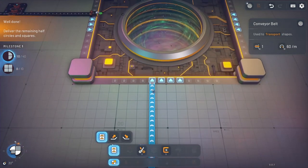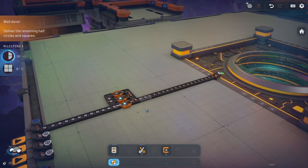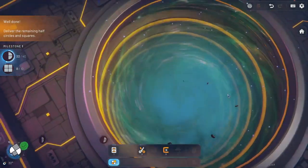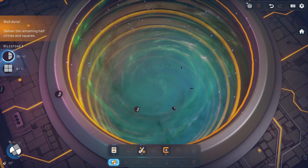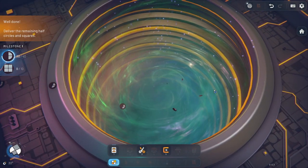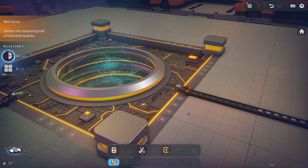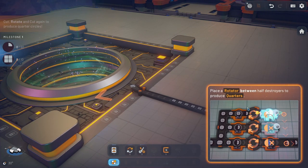They want 10 of those. As those go on, the next milestone wants 40, so you could double these up, but it's not really worth it at the beginning — it goes by pretty quick. I love this vortex; I don't know where the pieces are going but they look like they're going for a nice little ride. As time goes on you're going to be throwing more and more stuff in here, and you can build up to three levels.